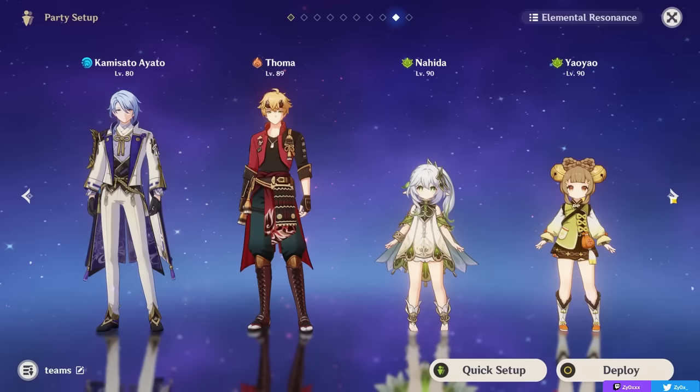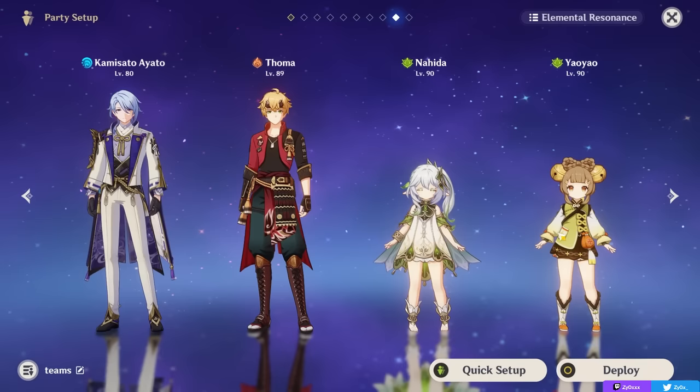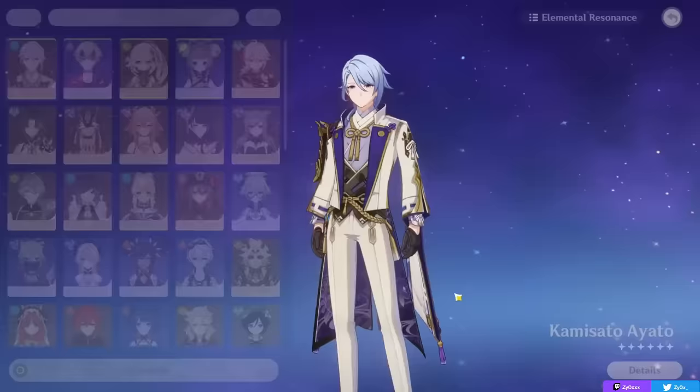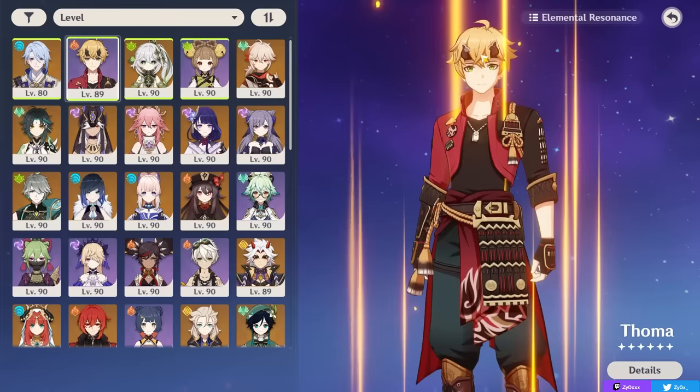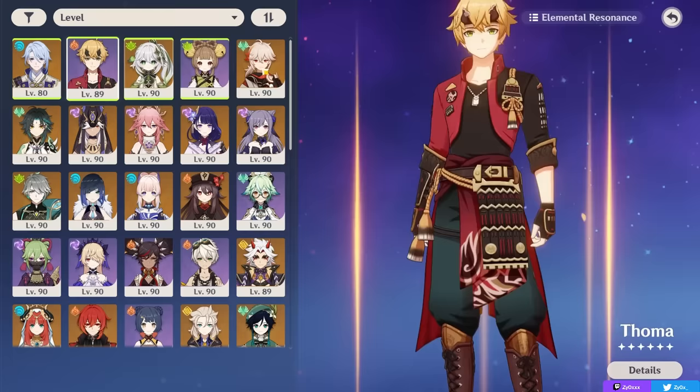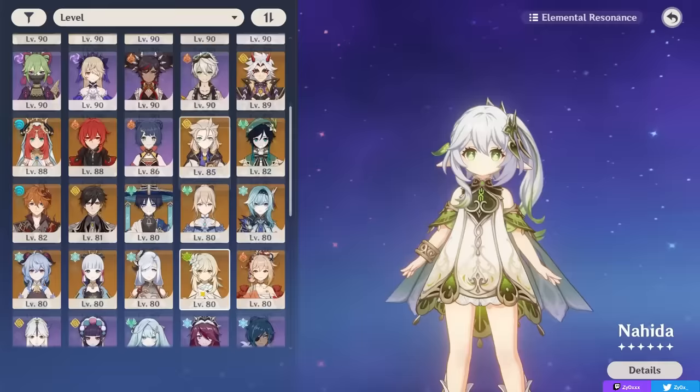Regarding Burgeon, these teams are quite nice for Yaoyao. While Burgeon isn't in the best spot meta-wise right now, Yaoyao does have her place in a Burgeon team — giving you a healer, which is very needed since similarly to Bloom it does damage you. You can run a team with any Hydro character — I like Ayato as an on-field option — with a Pyro Burgeon procter, which is generally going to be Thoma stacking full Elemental Mastery. After that you run Yaoyao plus another Dendro support, usually because Yaoyao's Dendro application often isn't enough for a Burgeon team, especially since Burning can sometimes proc — so someone like Nahida or even the Traveler works nicely.